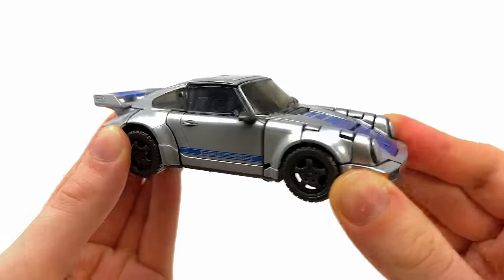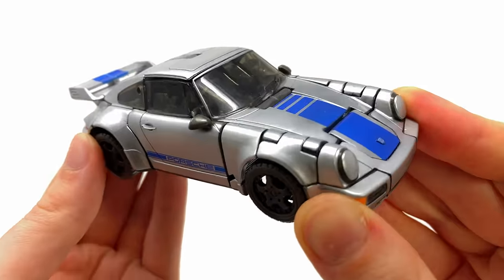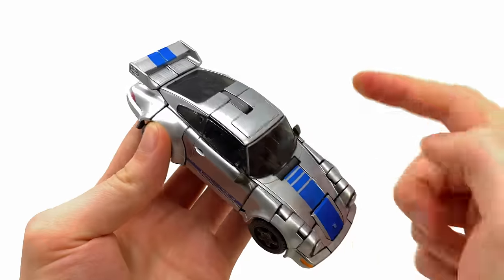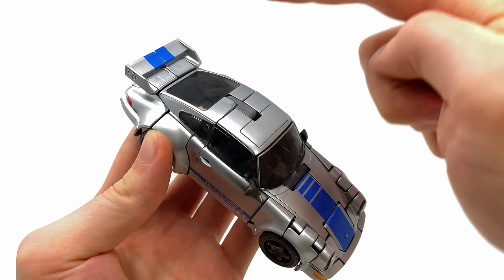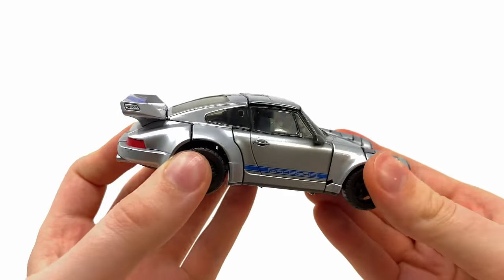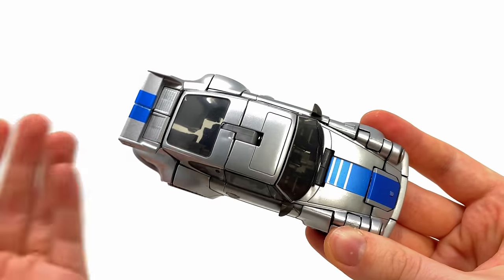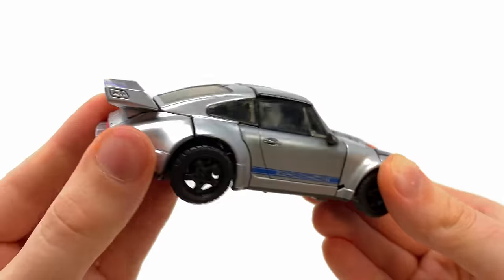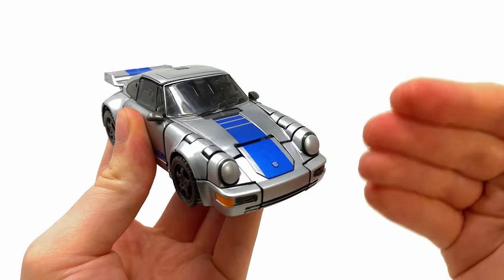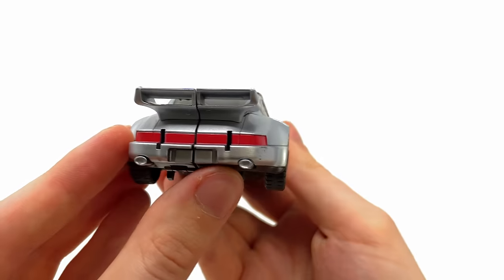Here we have Mirage fully transformed into his officially licensed Porsche 911 RS 3.8 vehicle mode and it looks absolutely incredible — although the transformation going from robot to vehicle is a nightmare, especially tabbing the rear window into the side fenders and spoiler. I still haven't fully mastered the knack of it, and I think it's mainly due to the clear plastic. You don't want to apply too much pressure in case you crack it, but you do need pressure to get those tabs to lock into those slots.